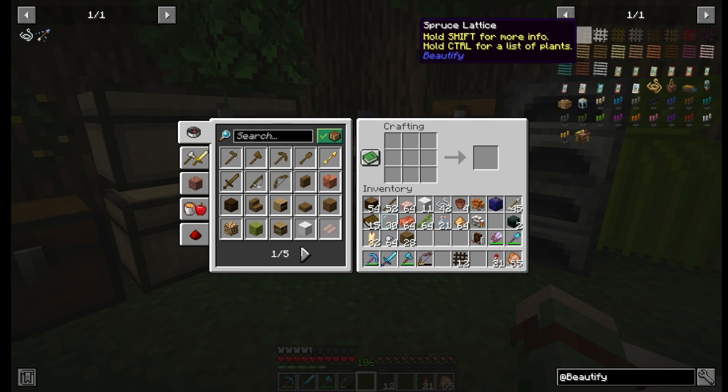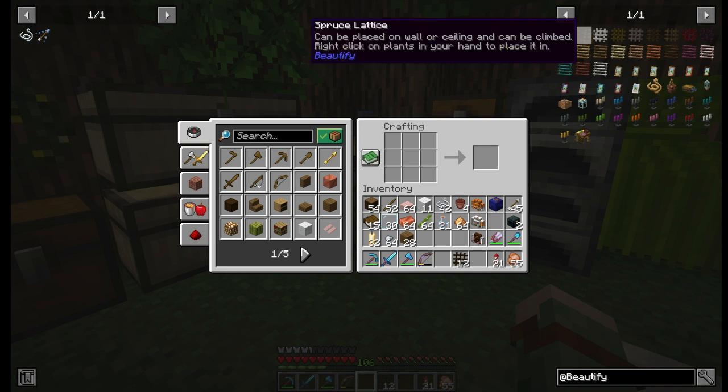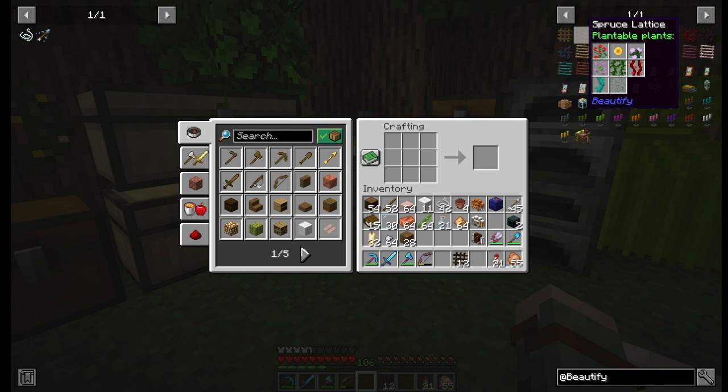If you focus on the recipe, it tells you to hold Shift for more information, or hold Control for a list of plants. Holding Shift, it tells you that it can be placed on a wall or ceiling, and to right-click on it with plants in your hand to place them in the lattice, and it says that you can climb it. Holding Control shows you the kinds of plants that you can use. I'm going to put peonies in mine. Let's go try it out.